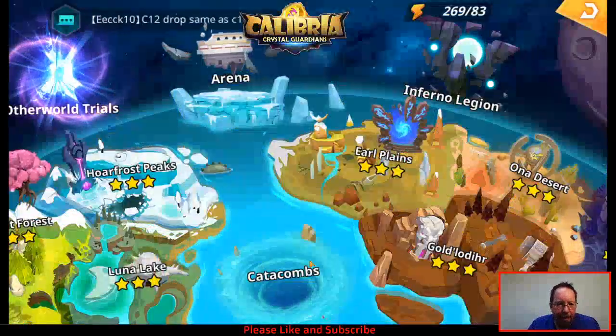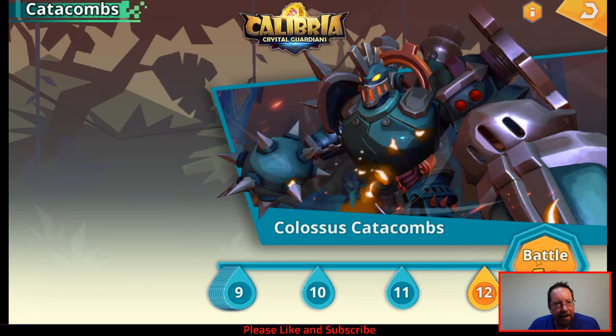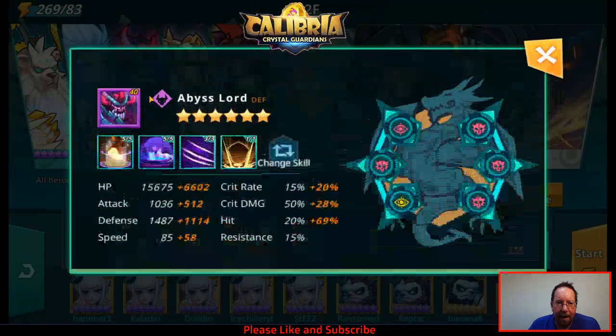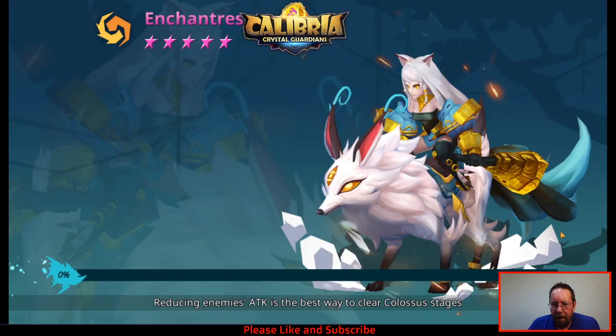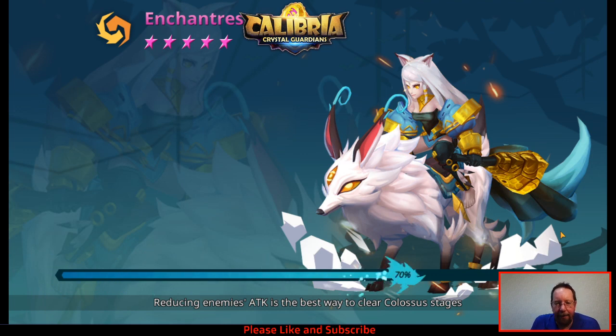As far as the catacombs go, I'll show my team - it's the exact same team I was running at level 10. I need to get some more life on my Abyss Lord; he's been dying sometimes. I've done Catacombs 12 and Leviathan 12, and I'm still working on a team for the Hydra - I've cleared nine. I've mostly just been running a ton of the layers lately.